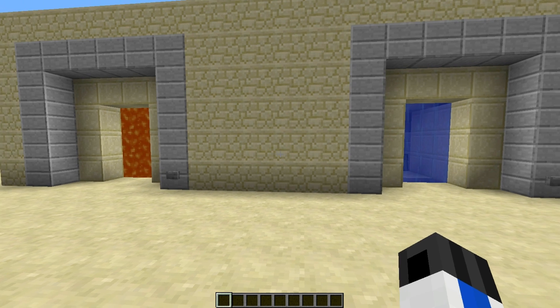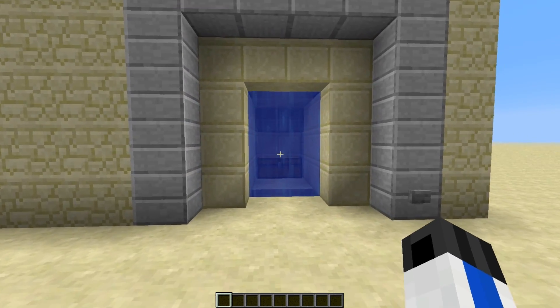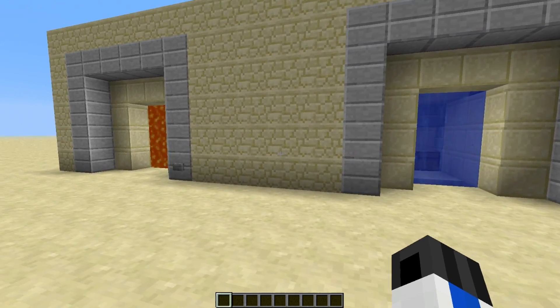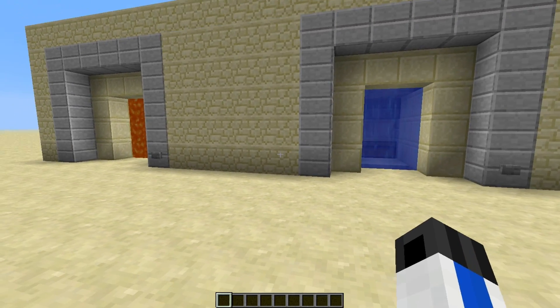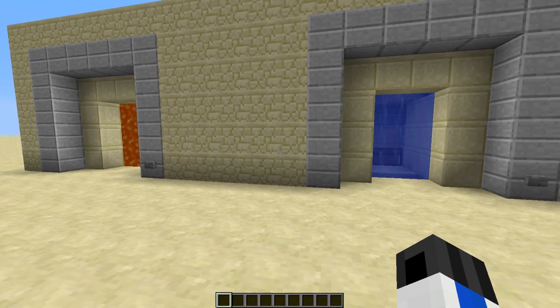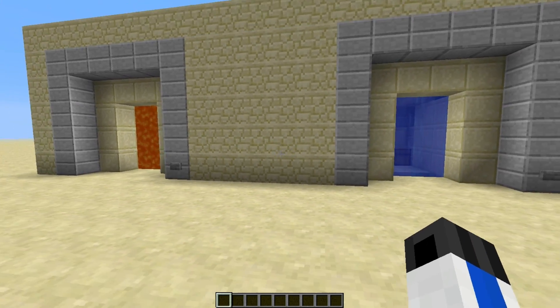But today we're going to be looking at something really cool, and that is the liquid door. I think Xisuma — X-I-S-U-M-A — invented it. His wasn't the most compact thing ever, but it was really cool, so I decided to make my own designs and I'll show them to you.